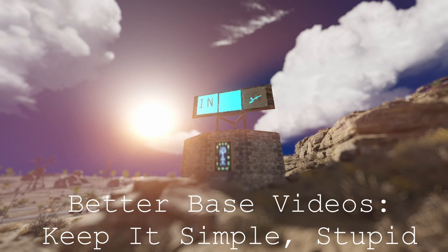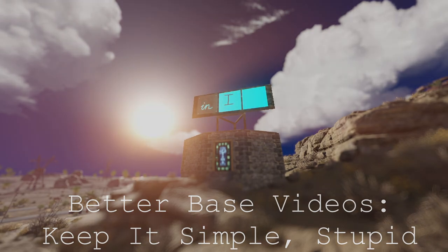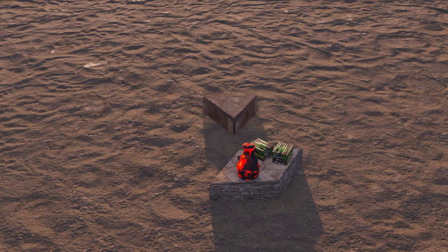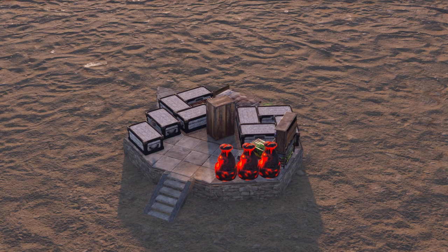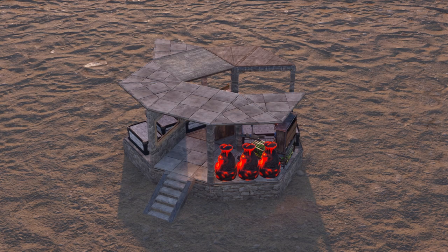I want to suggest an approach that I think should become the standard for small base videos, and I'll be using this cute little starter as an example. The idea is to sell the base with its metrics up front, not buried in cinematic fanfare, to make it as easy as possible for the viewer to tell if it's a bad base.